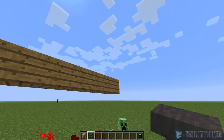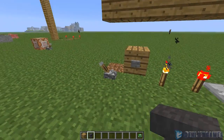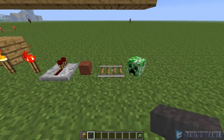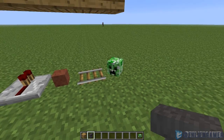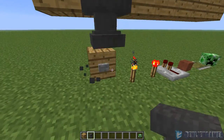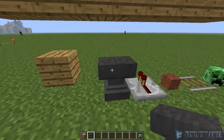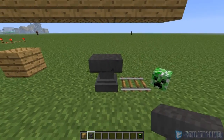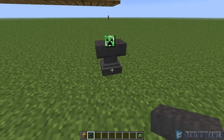Items including levers, buttons, torches, redstone torches, redstone repeaters, flower pots, minecarts, tracks, and mob heads can be destroyed by falling anvils, as anvils obey the laws of gravity just like sand or gravel. Bam — button gone, torch gone, redstone torch gone.